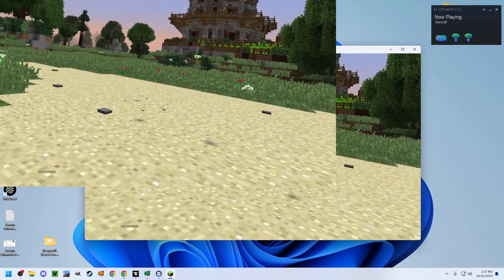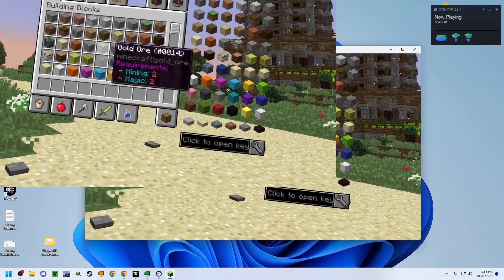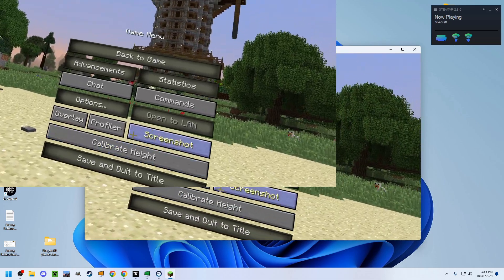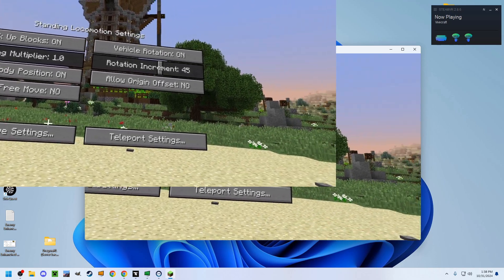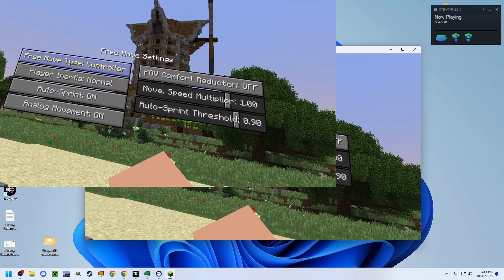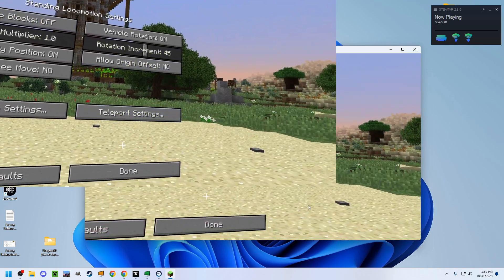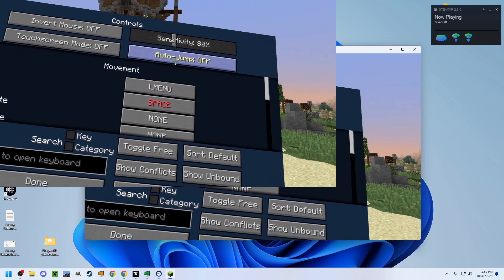Now that you've successfully launched into RLCraft, I'll show you some of the common settings you might want to change. If you want to change your movement to follow your head rather than your hand, click Options, VR Settings, Locomotion Settings, Free Move Settings, and then click Free Move Type until it says HMD. If you want full control over your movement, disable Walk Up Blocks, then go back to controls and make sure Auto Jump is disabled.